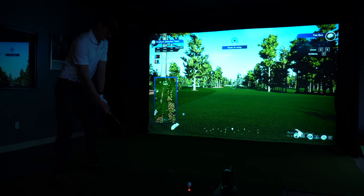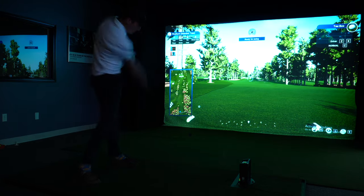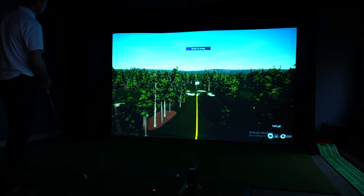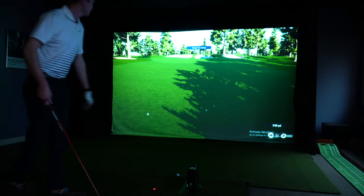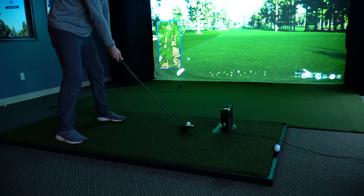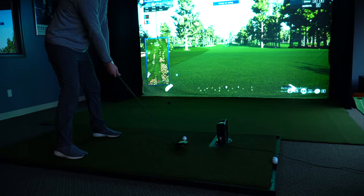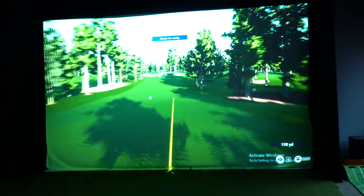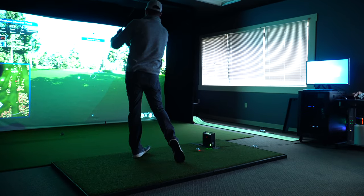Kelly is now two strokes up. Hole number seven, 329 yards, 325 to the pin. Kelly hits a nice shot and is in the middle of the fairway with about 70 yards to the flag. Austin breaks out the driver, finally not worried about hitting the ceiling. That drive was crazy. After his tee shot, Austin is still up.